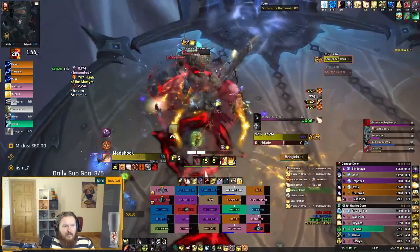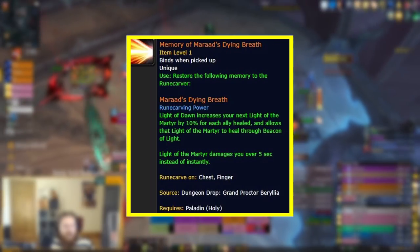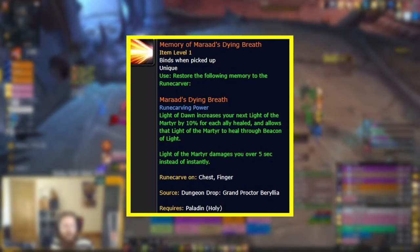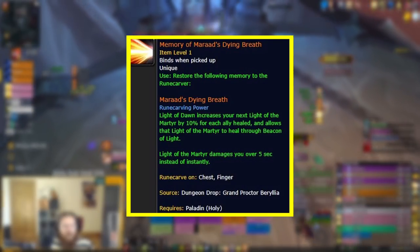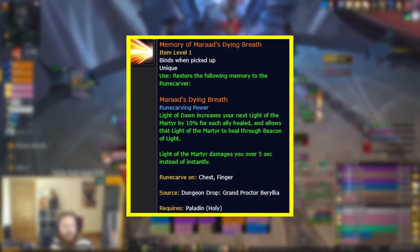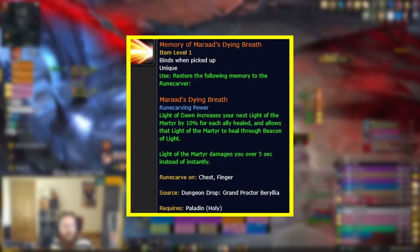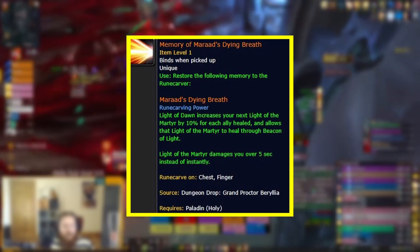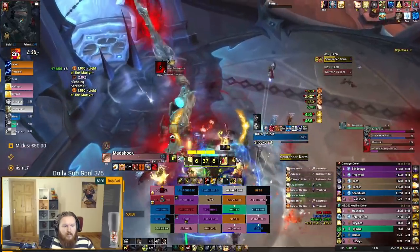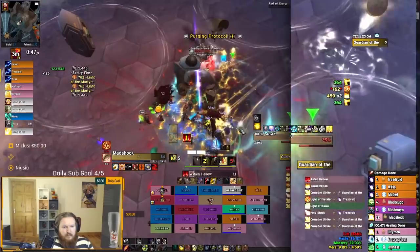What Marat's Dying Breath does: Light of Dawn increases your next Light of the Martyr by 10% for each ally healed, meaning you want to heal as many allies as possible with Light of Dawn — which sometimes means repositioning yourself. It also allows that Light of the Martyr to heal through Beacon of Light, giving more tank healing. Additionally, Light of the Martyr damages you over five seconds instead of instantly, so stacking leech can really increase your survivability.